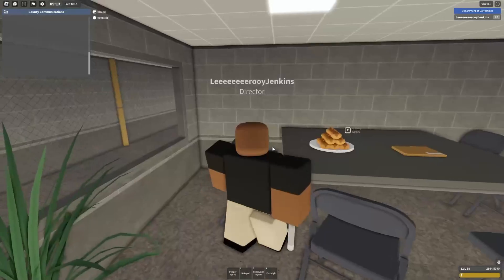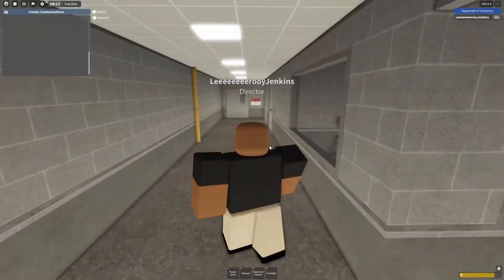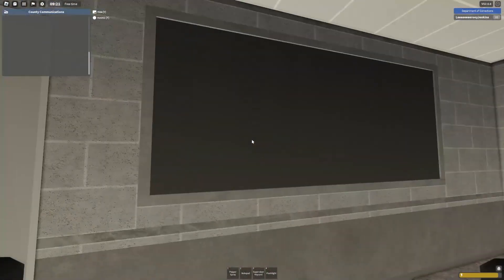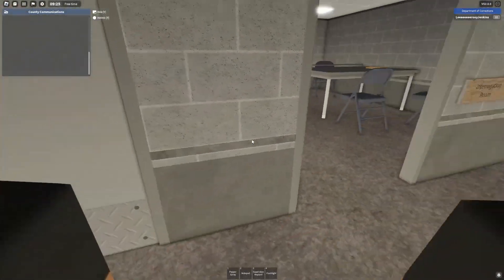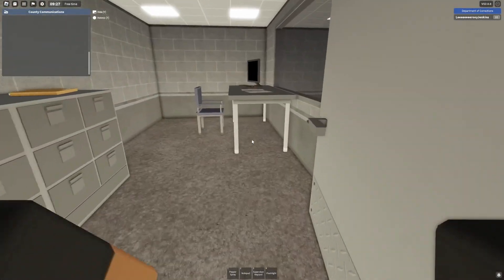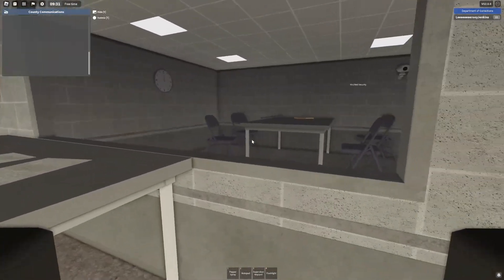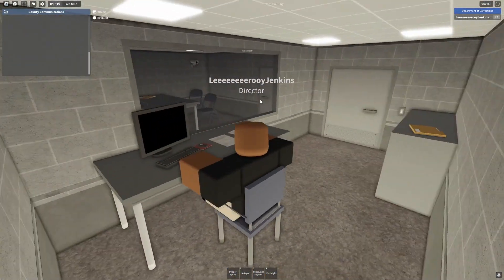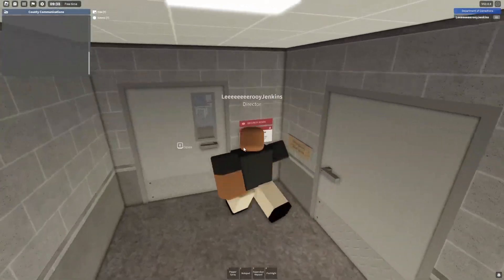Here's more break room stuff - hot dogs if you like hot dogs. And here is the interrogation room, which I haven't been in yet. You can interrogate inmates here - or if a detective, sheriff, or state police comes in and wants to talk to somebody, you bring them here, sit them down, record the conversation, and do all that stuff they do.